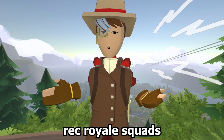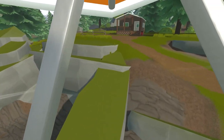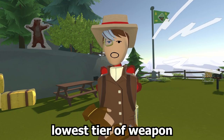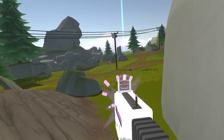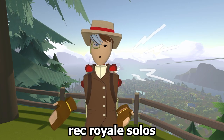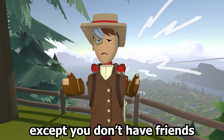The next one is Recurial Squads. You glide down to the island and try to find chests to get better items, with gray being the lowest tier of weapon and orange being the highest. Your goal is to kill all the other teams and win the game. Recurial Solos is literally the same as Recurial Squads, except you don't have friends.